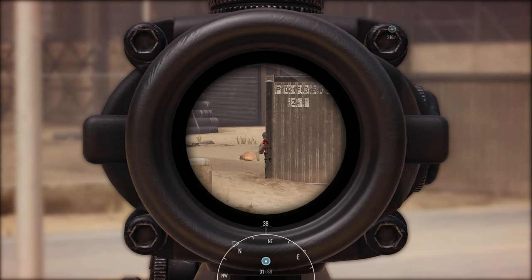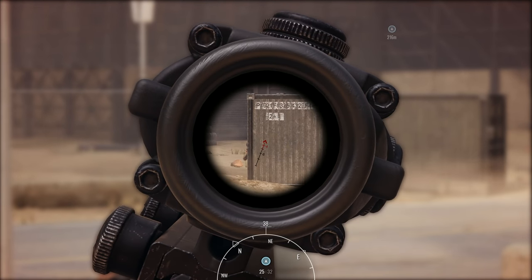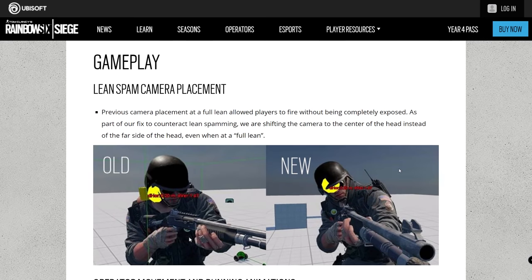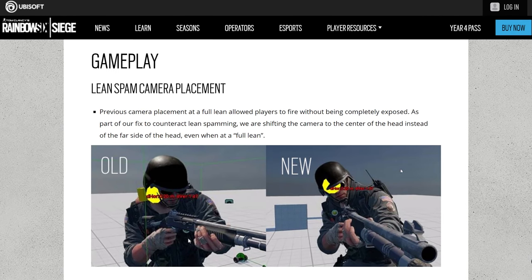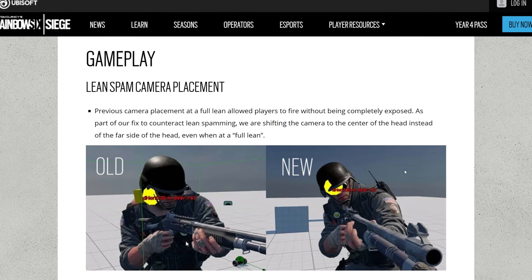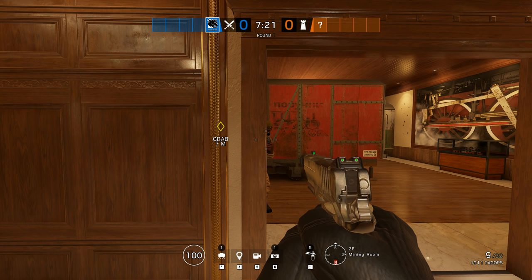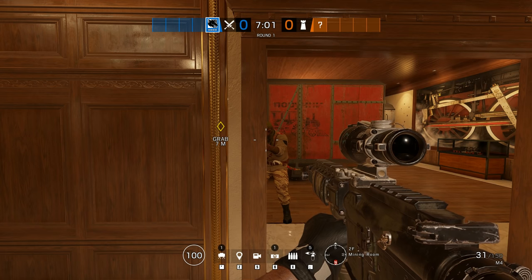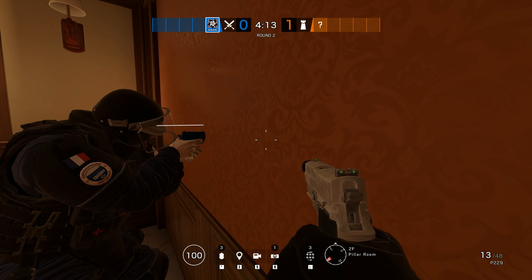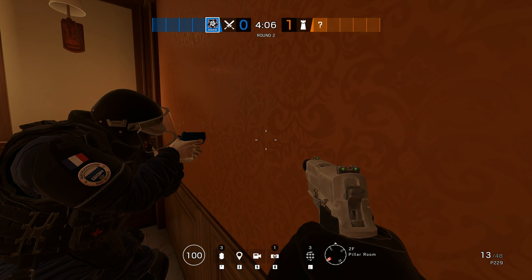Whatever the explanation for why perspective-related deaths have become more noticeable in Siege, there are factors you should consider when choosing your positioning and stances. The image the developers shared in their blog post about the leaning change gives us a good idea of where the first person camera is mounted — centre of the head, just above the eyes. I ran a few tests and confirming the horizontal camera placement was easy: it is always the centre of the head. A simple test of shooting at a wall at close range also revealed the vertical positioning, exactly where I expected — just above the eyes.